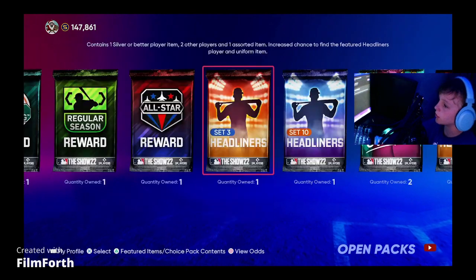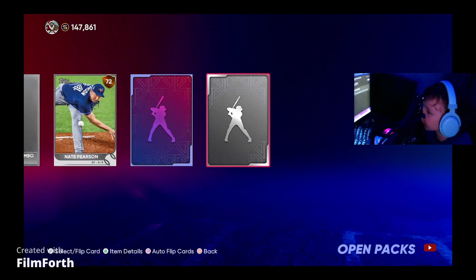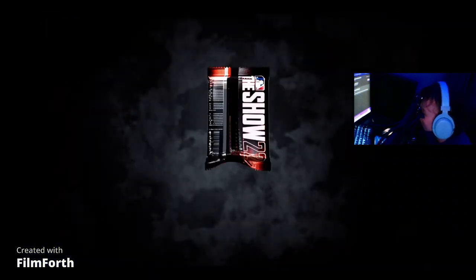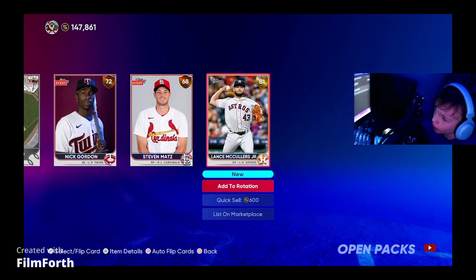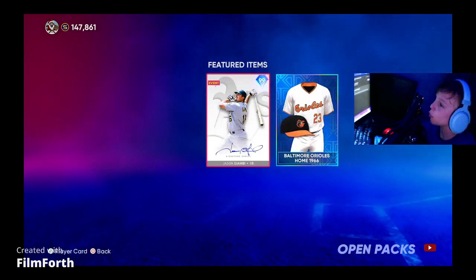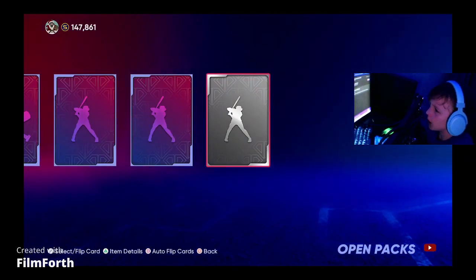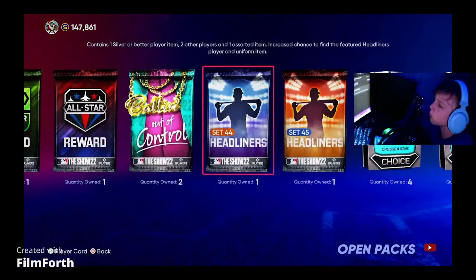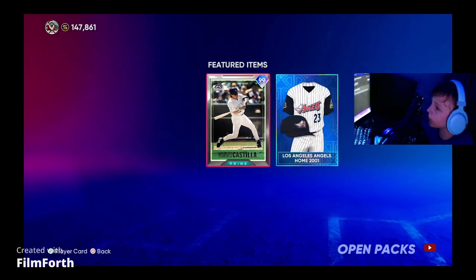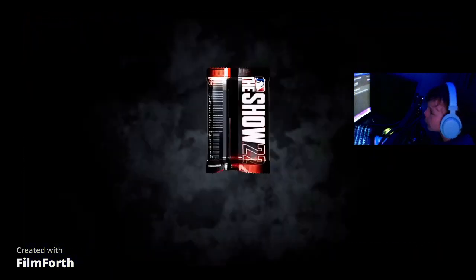And then we get a Jameson Taillon. This is the Kenny Lawson pack right here — he's the future player, don't get him. Set 10 is Gary Sheffield, the 93 — could be a good card, don't get him. Lance McCullough Jr. instead. Set 43 is Jason Giambi — he's not that great, so I'm glad we don't get him. Set 44 is Mark Prior — could possibly use this card, don't get him. We have the 99 Vinny Castilla on set 45.